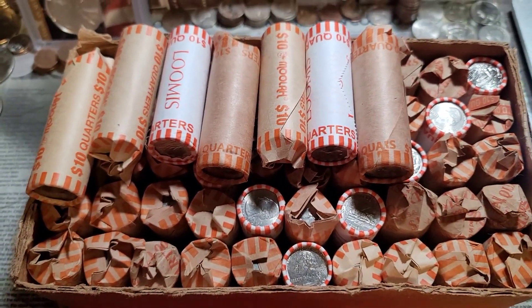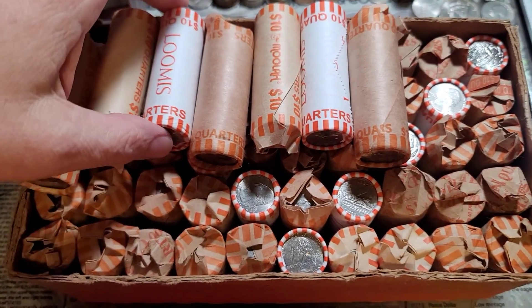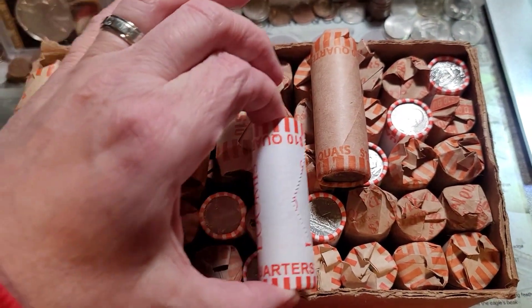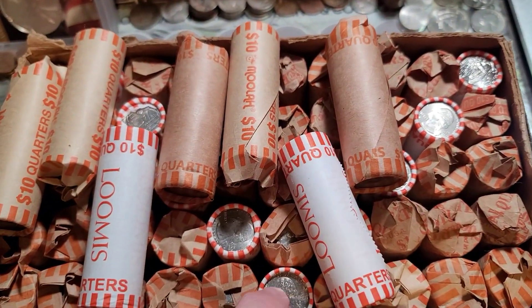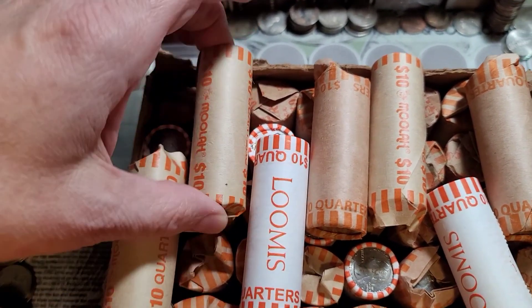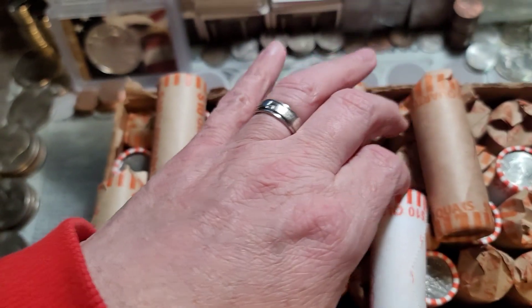Welcome back to Dirty Water Coins and Collectibles. Tonight we have a quarter hunt. I tried my best to get all customer wrapped rolls, but I ended up with 12 rolls or $120 in fed wrapped rolls. I tried to place them throughout sporadically. So we'll go through these and see what we can find.